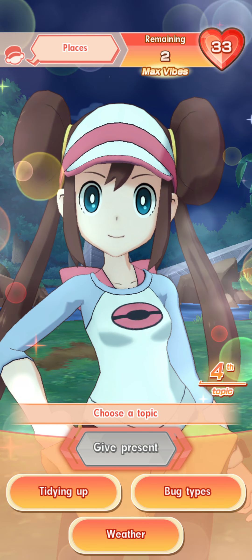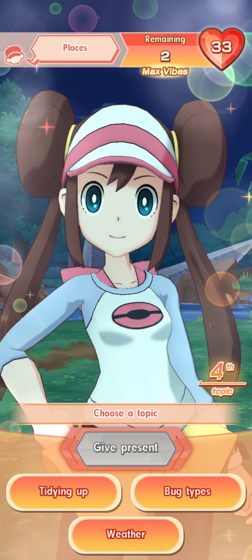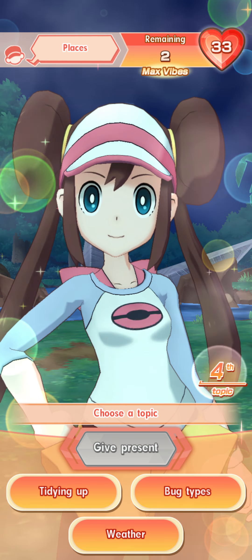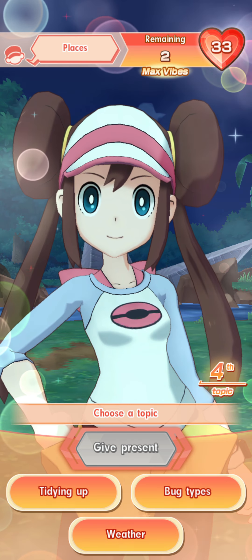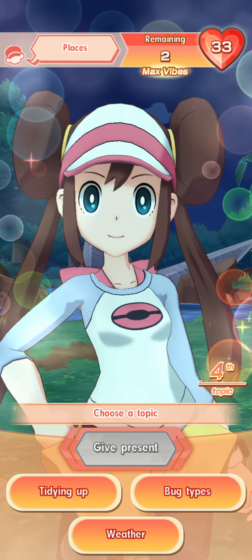If by any chance she actually ends the conversation, we don't get an extra turn after that — this is just an extension basically. So you do want Max Vibes from here on to give you the two extra turns. Because you don't lose attention, you don't need to get hot topics for Max Vibes; you want to get the most points.